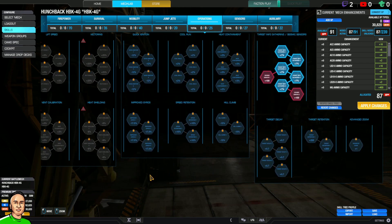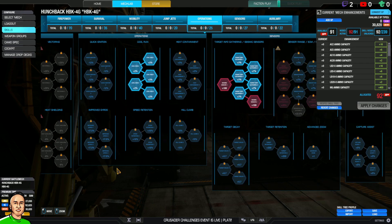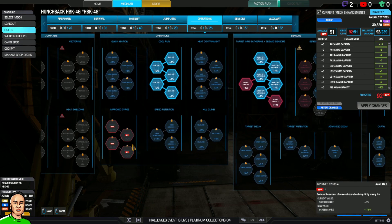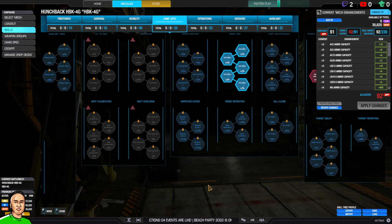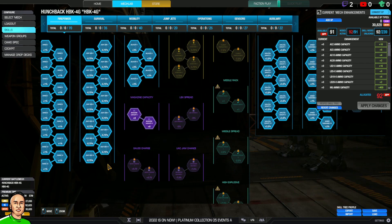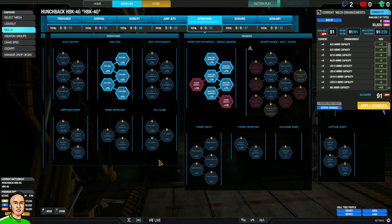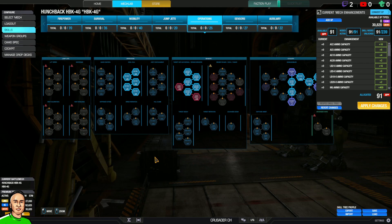Another one I find quite useful with this build is the Improved Gyros — it's not necessary but it helps quite a lot. I'll put Cool Running. I'm going to take one from Range so I can get my points there. The range also helps, so we're good.